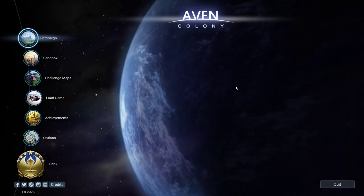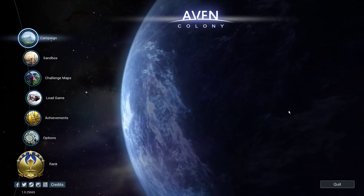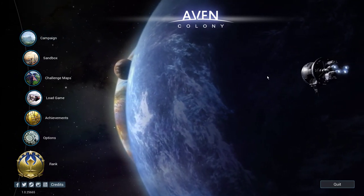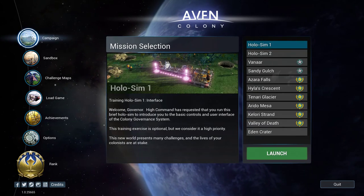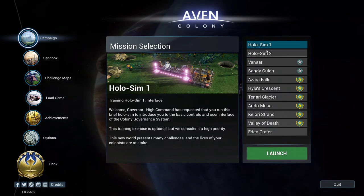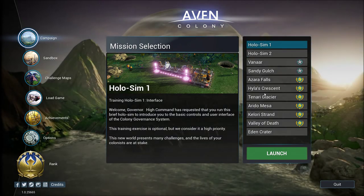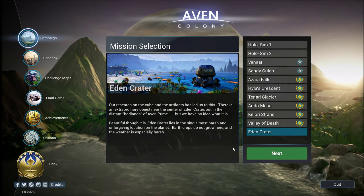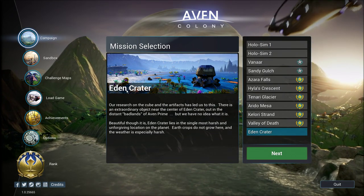Hi guys, and welcome to a new series for Raven Colony - we're on series 11 now. We're gonna start campaign. We've done all of these - one, two, three, four, five, six, seven, eight, nine, ten. This is series 11, this is Eden Crater. Look at those colors!